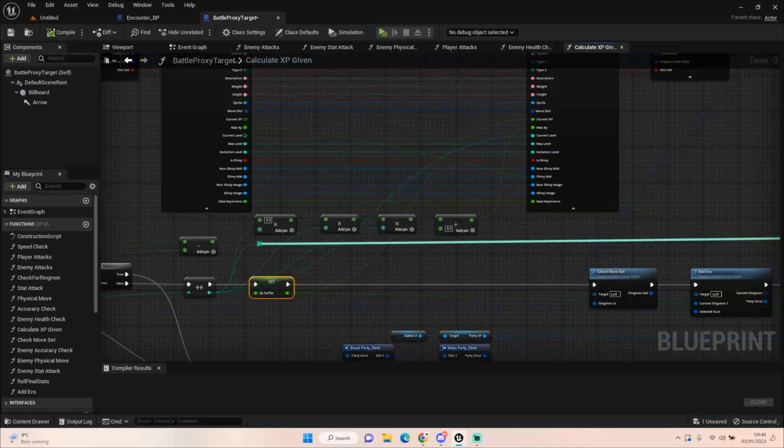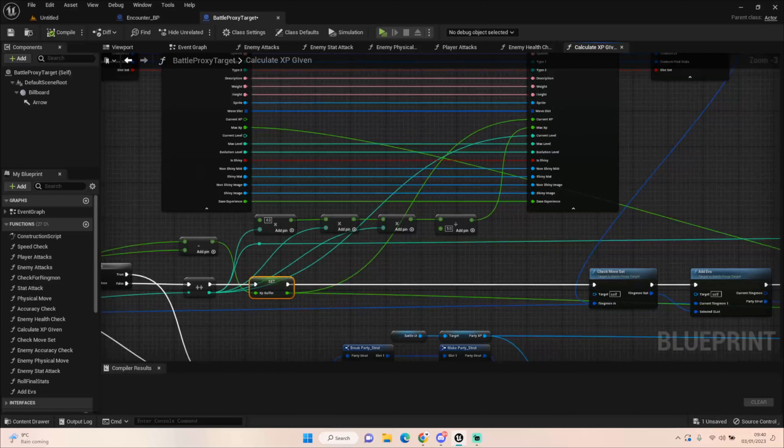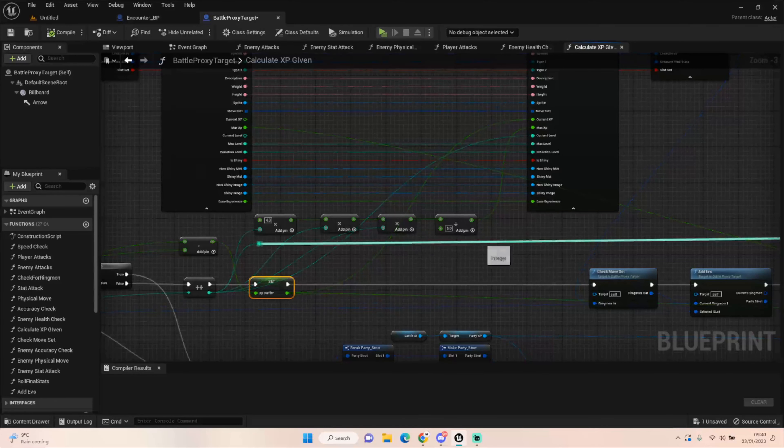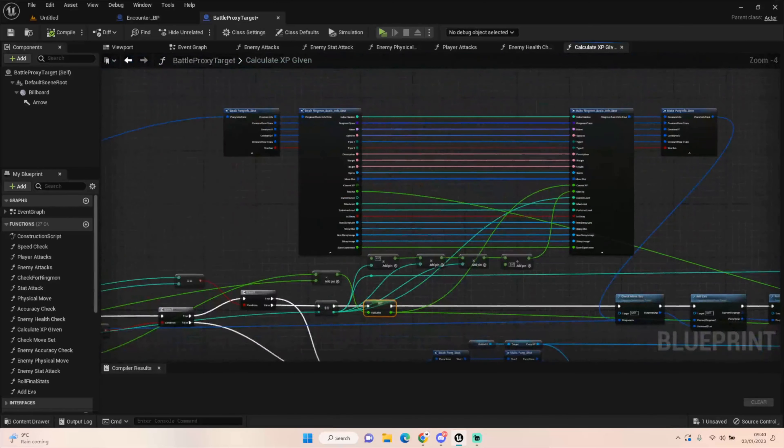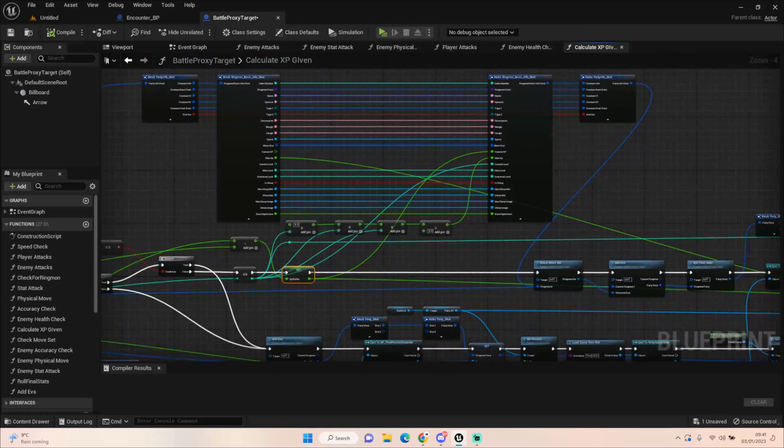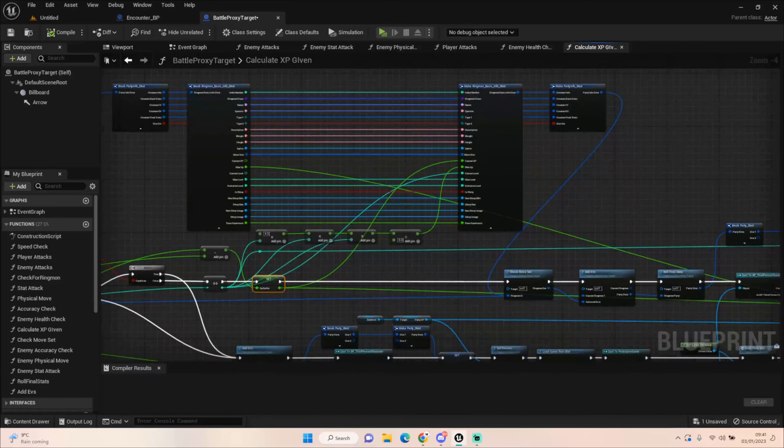When leveling up, we need to work out the new max XP. I'm using the fast XP formula from Pokémon: four times our level, times our level, times our level, divided by five. For example at level five: 4×5×5×5÷5 = 100, so you need 100 XP to level up. At level six it'll be higher, and so on. Once we've leveled up, determined the next XP threshold, and applied the remaining buffer to current XP, we move into the next section — checking our move set.